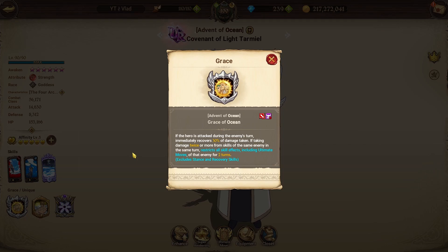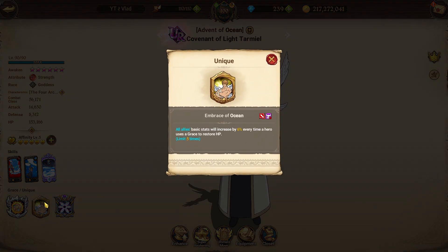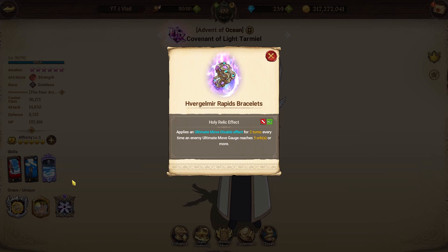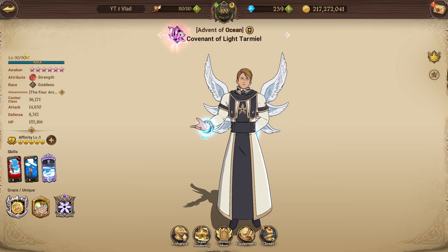Through his graces and uniques: his grace — if the hero is attacked during the enemy's turn, immediately recovers 30% of damage taken; if taking damage twice or more from skills of the same enemy in the same turn, restricts all skill effects including ultimate moves of the enemies for two turns. His passive — all allies' basic stats will increase by 6% every time a hero uses a grace to restore HP. And his holy relic applies an ultimate move disable effect for two turns every time an enemy's ultimate move gauge reaches five orbs or more.